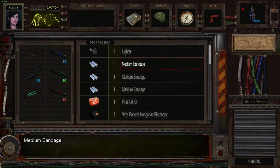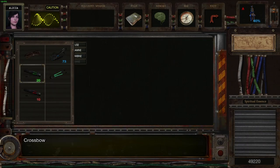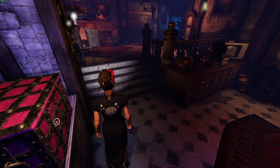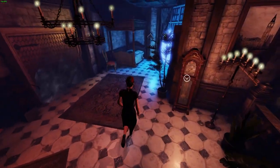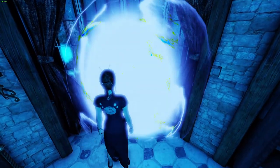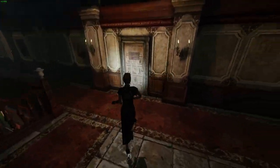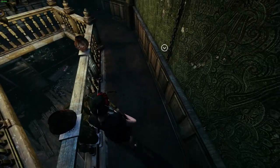I think we're running out of health here, so maybe we need to be a little bit more cautious. Let's combine those. I cannot stand the whimpering of the dog in this room anymore — it's really obnoxious. I get the symbolism behind it, it's fine, but it's just relentless. Anyway, let's go and start getting this ball rolling.